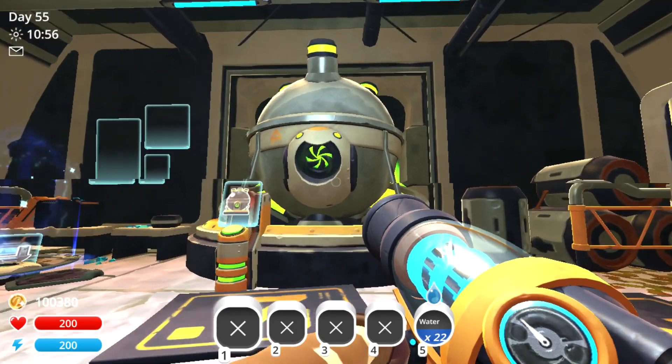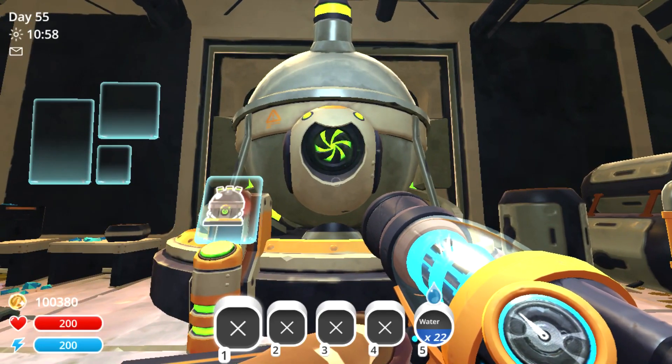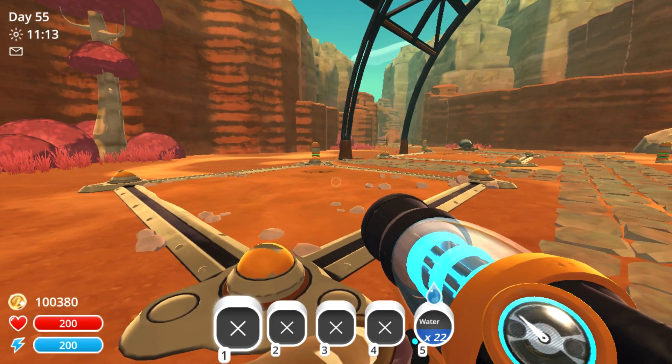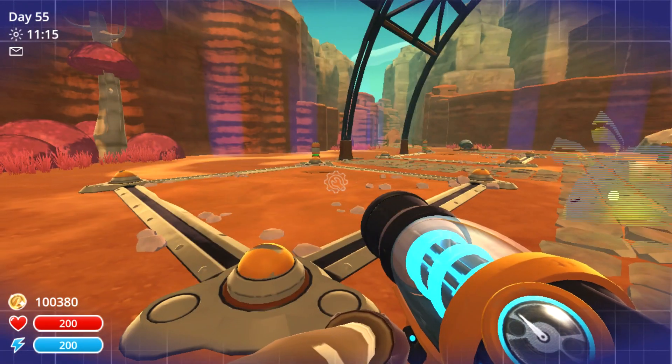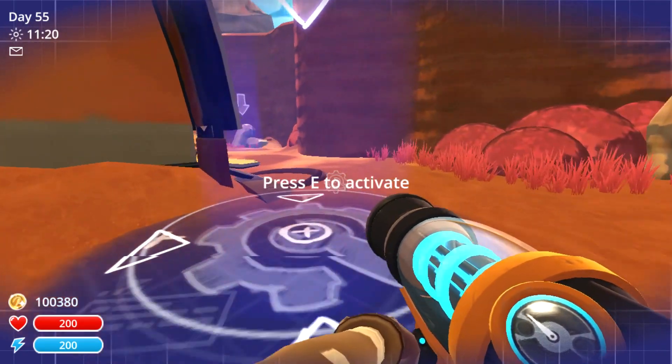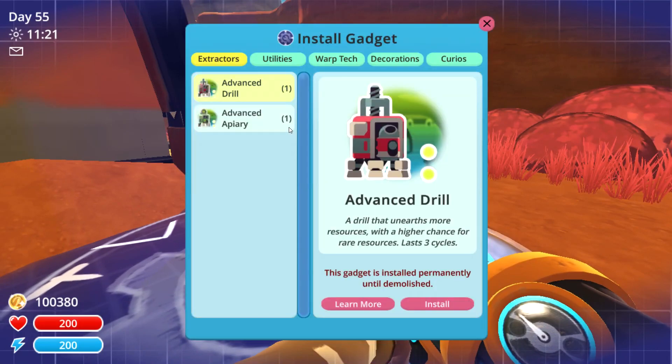In order to actually fabricate these extractors as well as drones, we're going to have to deposit the plorts as well as resources into the refinery right here. After you finish fabricating both the drill as well as the apiary, we'll head outside the warehouse and go into builder mode. Go ahead and access one of these spots here, and we're going to install an advanced drill in this location.